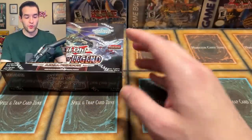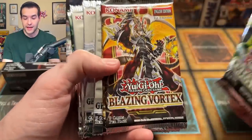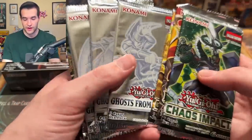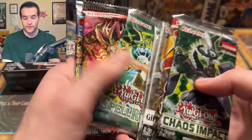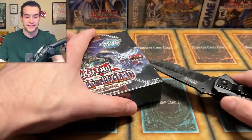But this isn't the only thing we'll be opening. I also threw in some other cool packs like Chaos Impact, which has the IP Masquerena inside, Blazing Vortex with Pot of Prosperity, Eternity Code First Edition with crazy starlights in there, some Ghosts from the Past, a few 25th Anniversary packs, and some old school packs as well. So we're looking at a nice opening today — let's crack into this box and get started.